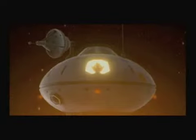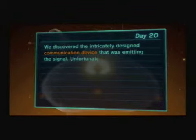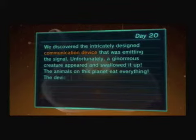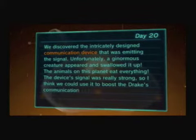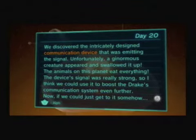The yellows went down and now we have over 60 deaths. We discovered the intricately designed communication device that was emitting the signal. Unfortunately, a ginormous creature appeared and swallowed it up — the animals on this planet eat everything. The device's signal was really strong, so we could use it to boost the Drake's communication system. If we could just get to it somehow... Well, we know what to do — which is gonna be kind of tough. Tomorrow we continue our battle against the Sand Belching Mirror Slug. Bye!